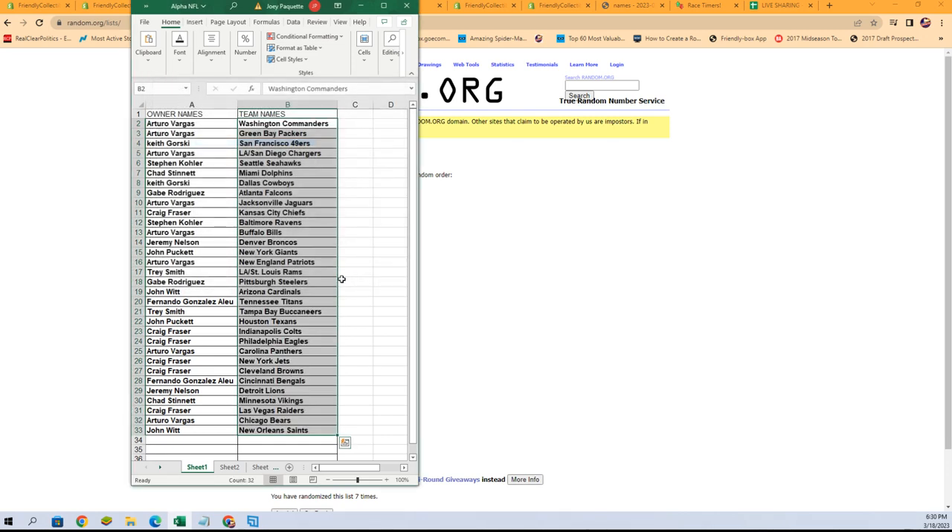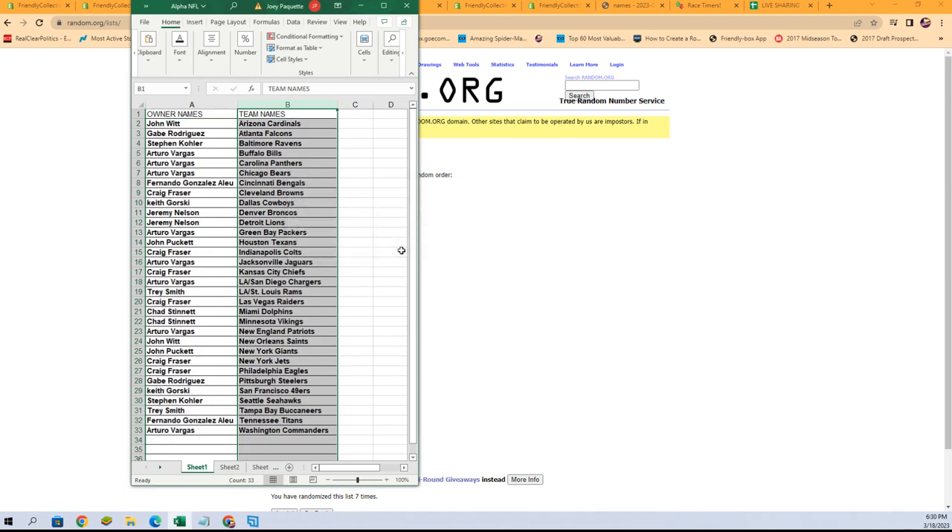It is Saints at the bottom, Commanders at the top. There is our lineup for this break. Taro V with the Commanders and Packers to start off the list. Keep G with the 49ers, all the way down to John W with the Saints. Any trades? Now is the time — go ahead, put them into chat. I'm going to sort by team name, it'll keep the owner names with the teams. Just so when it comes time for sorting and shipping it's easier if it's alphabetized. Just like that.